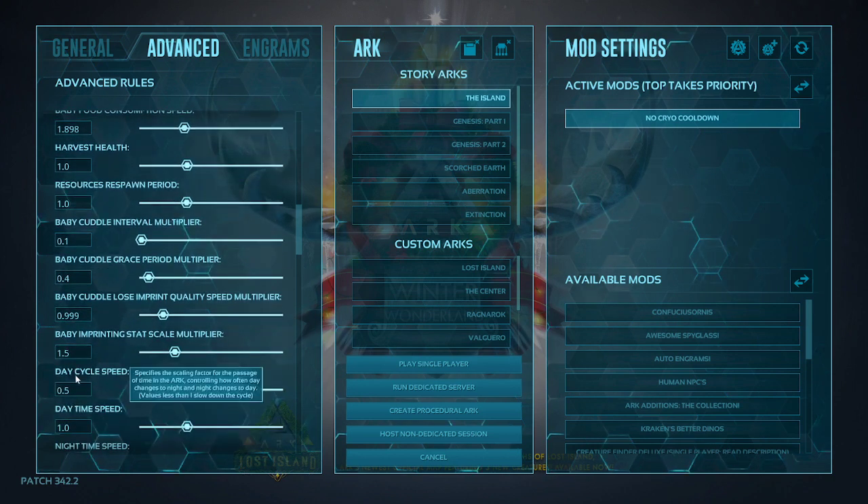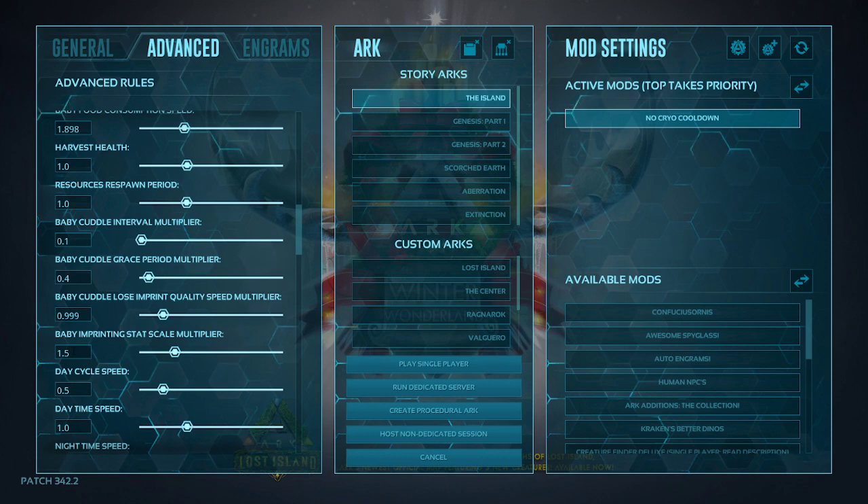Baby imprinting scale — this is how much your imprint buffs stats when you ride the creature at 100% imprint. I have mine set to 1.5, so it's almost 1.5 times more. You can set it to 2 or 3, but the higher you go, the more really strong your creatures will become.